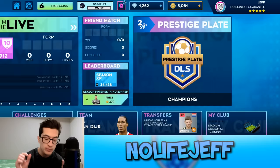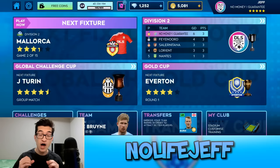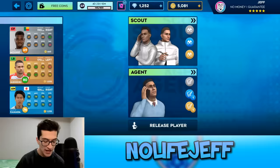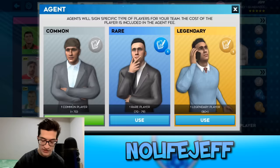It is now day 35. Yesterday we got Haaland and he has been absolutely great — we used him to become champion of this prestige plate in just under 20 games. I also went ahead and promoted to division 2 while completing this weekly challenge. Before I get into coaching, I still want Messi and Mbappe on my team, so if we can get lucky with this legendary agent that would be insane. I'm going to get rid of Soboslai — he has 90 speed but he's 80 overall and doesn't have much technical skill, so I'll stick with Bellingham, De Bruyne, and Bernardo Silva.